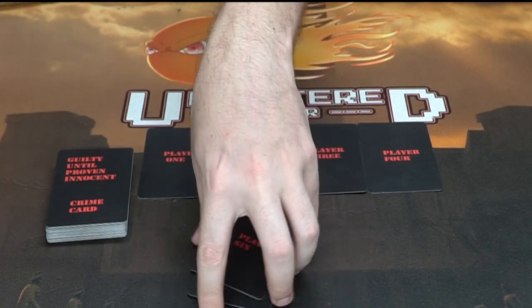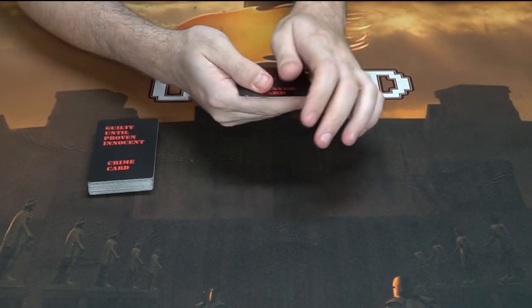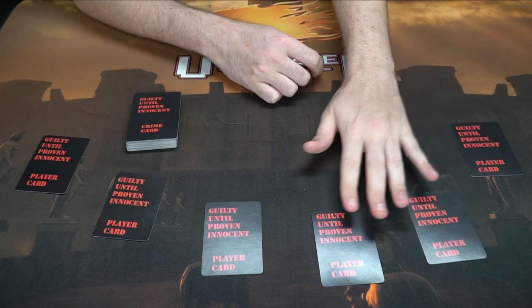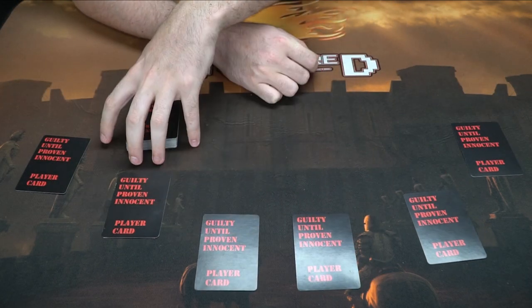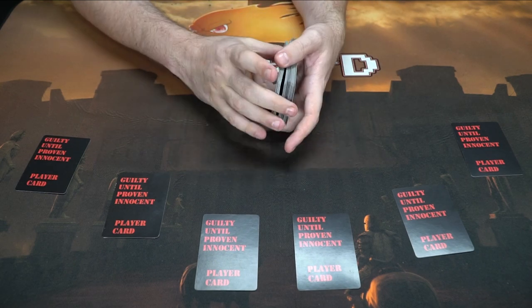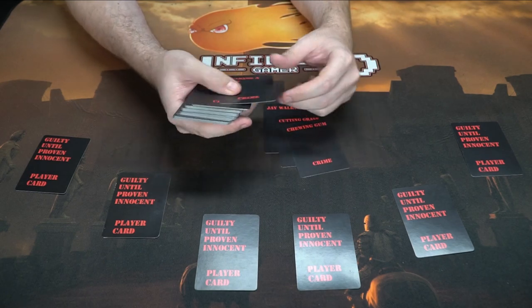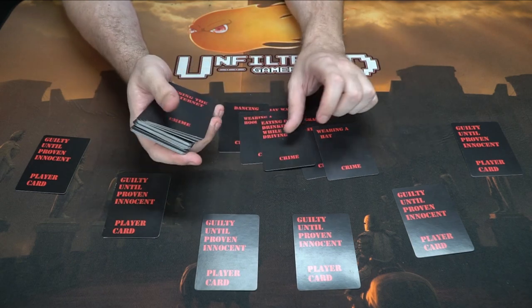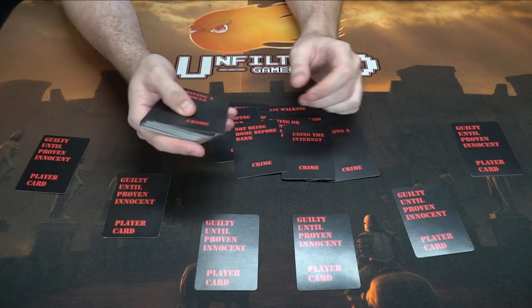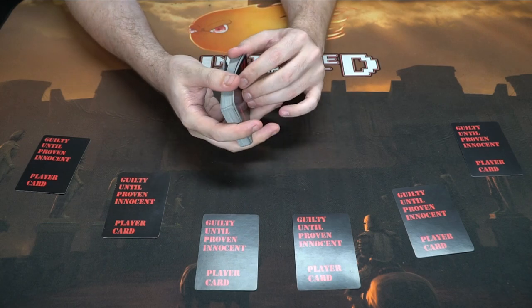So I'll move seven and eight out, take one through six, shuffle these up, and deal them out to the players. Then you have the crime card deck, which includes things like jaywalking, cutting grass, chewing gum, wearing a hat, dancing, wearing a hoodie, eating or drinking while driving, using the internet, pumping your own gas, not being home before dark, and driving a vehicle — plus quite a few others.